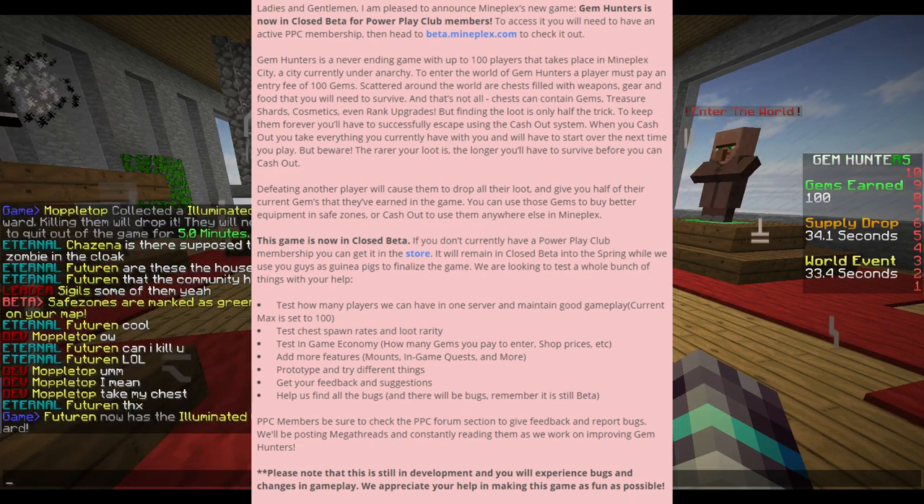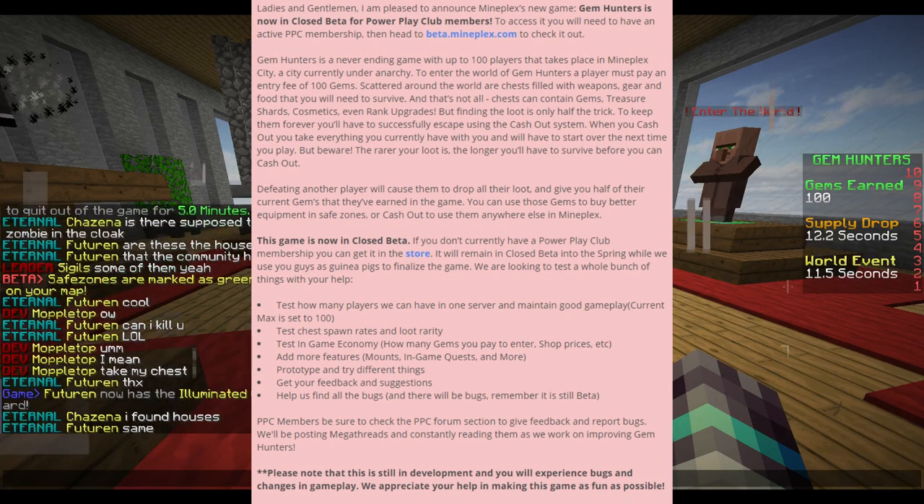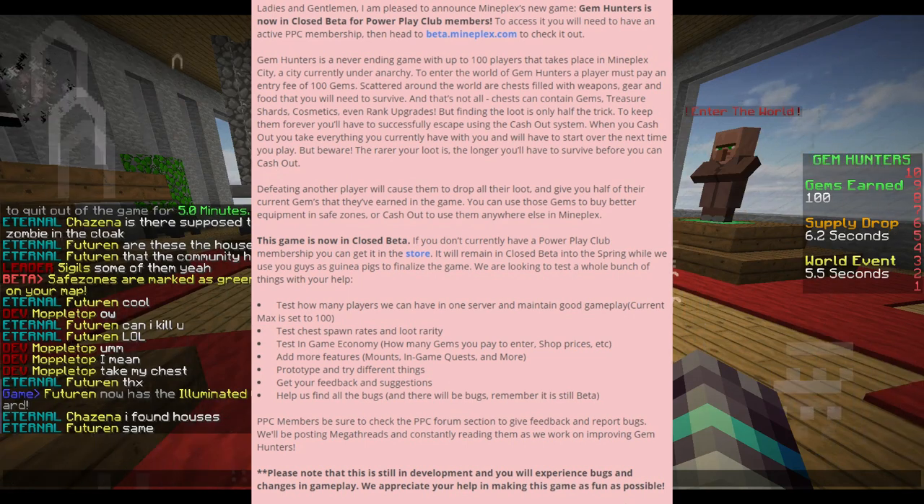We are looking to test a whole bunch of things with your help: test how many players we can have in one server and maintain good gameplay — current max is set to 100 — test spawn rate and loot rarity, test in-game economy, how many gems you pay to enter, shop prices, etc. Add more features: mounts, in-game quests, and more. Prototype and try different things. Get your feedback and suggestions. Help us find all the bugs, and there will be bugs. Remember, it is still in beta. Public members, be sure to check the Power Play Club forum section to give feedback and report bugs.